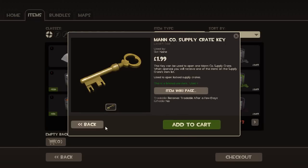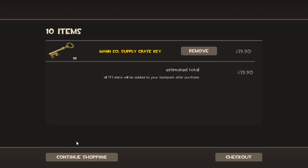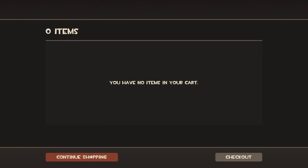You can add it to the cart, or you can go back. Add to cart and it just goes back to here. If you want to buy multiple keys at once, or multiple anything at once — not just keys — just click the trolley. And to remove, just do that. There's no way I'm buying 10 keys right now.